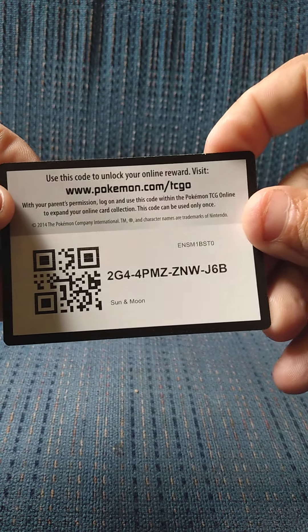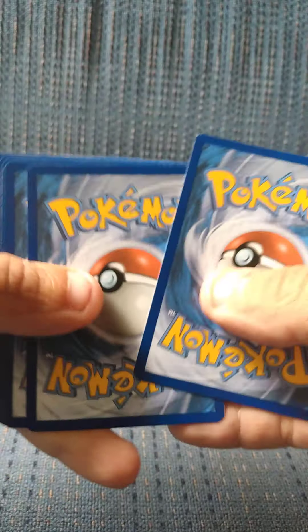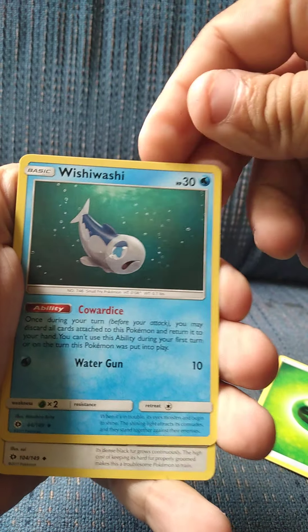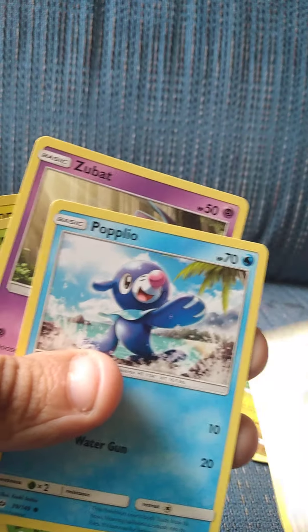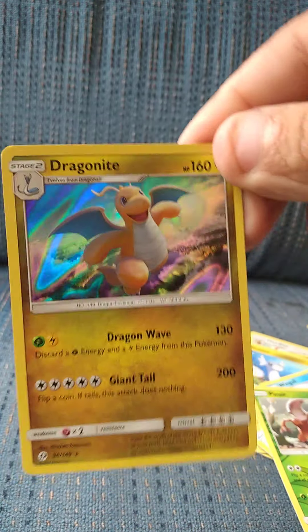Now we'll get into Sun and Moon. We got a white coat card which means possibility of something, so we'll go ahead and do the pack trick. We got leaf energy or grass energy, Wishiwashi, Hurtier, Holo Alolan Persian, Tretini, Wingo, Stuffle, Papio, Zubat, Pinsir, and a holographic Dragonite.